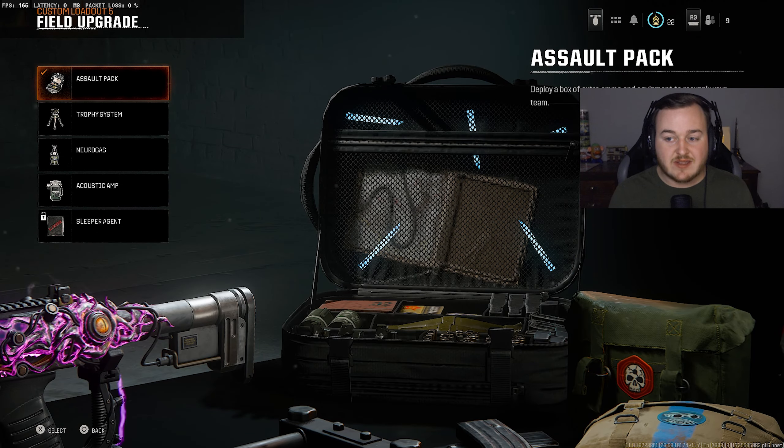For my field upgrade, I like running the Assault Pack. You get them pretty quick this year. As long as they don't nerf the time on the Assault Pack, I might not run Scavenger this year. You're never really running out of ammo, and you get your Assault Packs pretty quick, so I keep it on here.